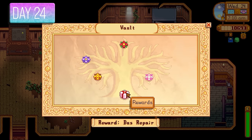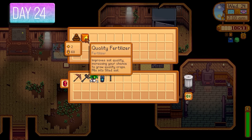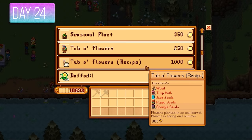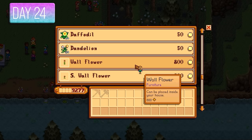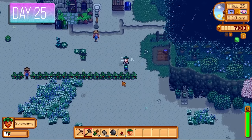With all the money assembled it was time to unlock the desert. I actually couldn't believe I managed to unlock it in spring with a 25% discount rate — but we pulled it off. Day 24 — went to the Flower Dance, got a Tub of Flowers, purchased the Rarecrow, and Haley danced with me because I'd gotten her up to the four hearts needed.